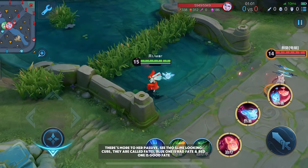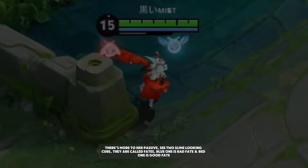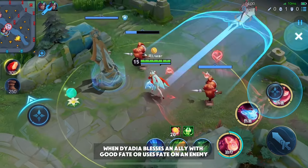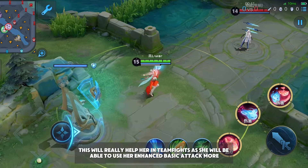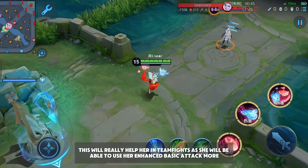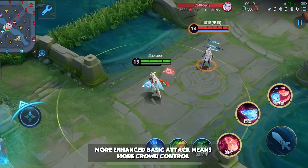There's more to her passive — two slime-looking cubs called Fates. The blue one is bad fate and the red one is good fate. When Dyadia blesses an ally with good fate or uses fate on an enemy, she earns an extra 20 gold and cuts the cooldown of her enhanced attack by 50%. This will really help her in teamfights, as more enhanced basic attacks mean more crowd control.